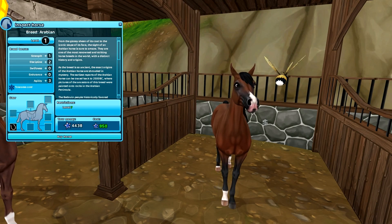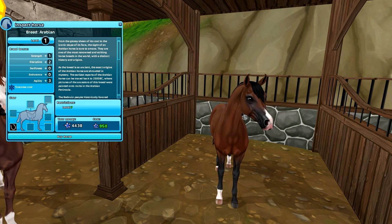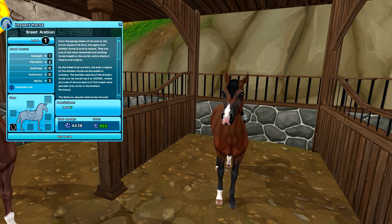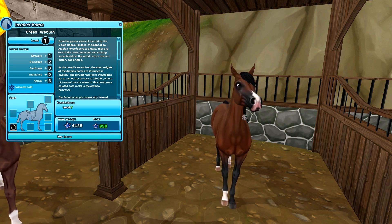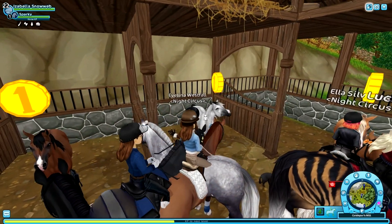Right next to the liver chestnut we have the bay, which is adorable. I love the bay — the face is so cute, it's looking at me with these big baby eyes. I'm just not sure about it because I already have a lot of bays and I want to be critical here since I only want to get one or two, and there are seven available.